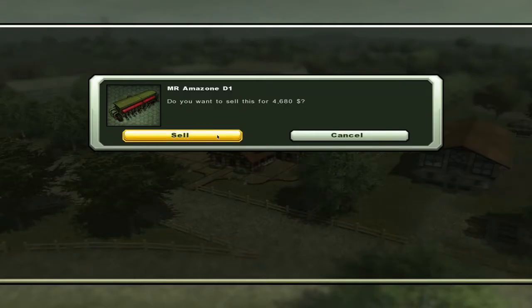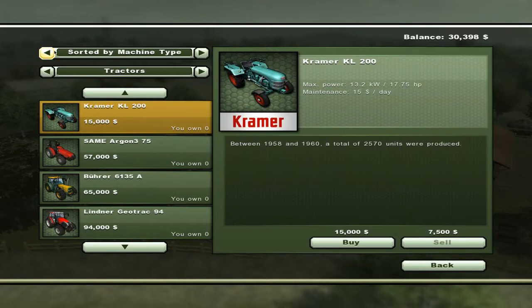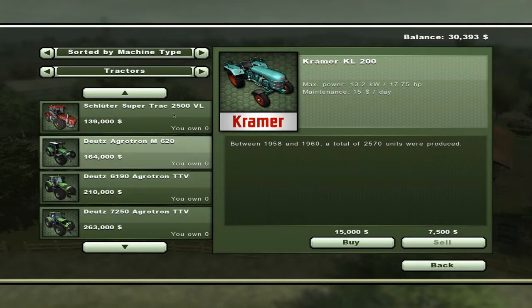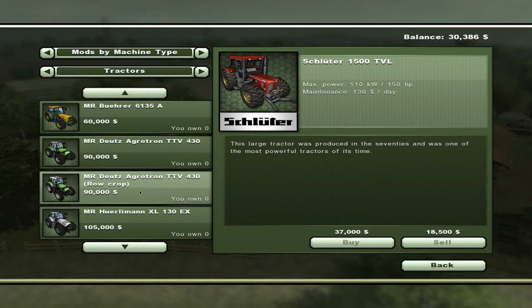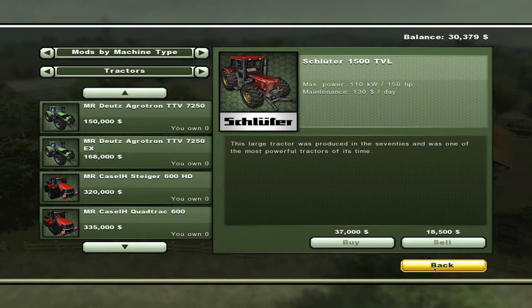Yes, we want to sell that little Kramer, and yes, we want to sell this. Now, something you have to remember — if you do install this mod, you must install everything from mods. Like all my regular stuff sorted by machine type — everything's still here. You'll notice the DOOTS-6190-Agritron, but if we go here we'll see the DOOTS-Agritron — everything has an MR prefix. If it doesn't have the MR prefix, you don't want to use it on an MR map.